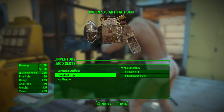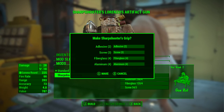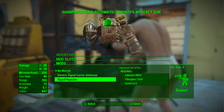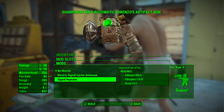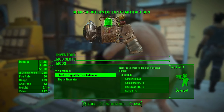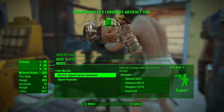Now onto modifications — we will be adding the Sharpshooter's grip, which just increases the accuracy a little bit. For the third mod slot we have two choices: the electric signal carrier antenna or the signal repeater. The signal repeater increases the fire rate to an automatic weapon. Because Gamma Rounds aren't exactly commonplace ammunition, we want to save as much ammunition as we can and make every shot count, so I will be adding the electrical signal carrier antenna instead of the signal repeater.